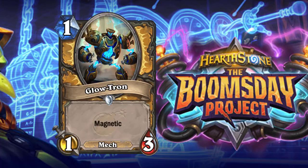Moving on to Glow-Tron, a one-cost 1/3 Mech with Magnetic for Paladin. This is a strong one-drop. Instead of playing a Dire Mole you now have your class-exclusive Glow-Tron. It sees play — I don't care which side of the Paladin spectrum you fall on, whether aggro or Mech aggro. It's very strong in the early game, and in the late game you just attach it to another mech to make it a little stronger for one. There's really no downside with this card in a Mech Paladin deck.